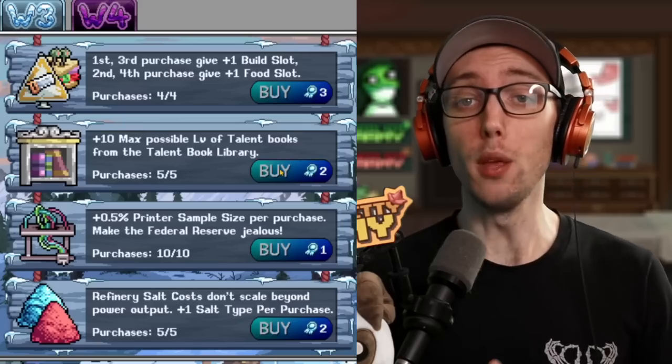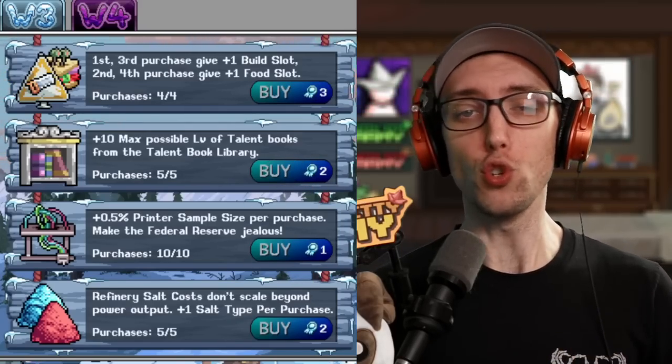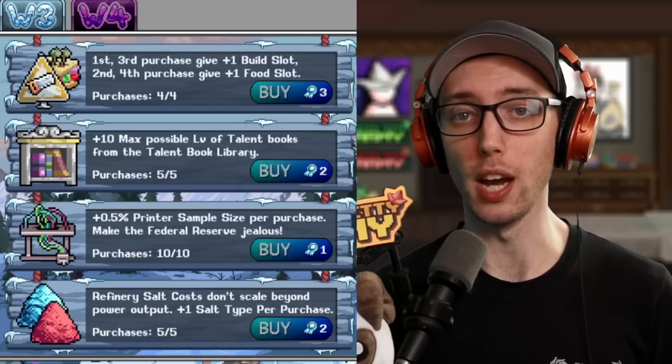So, pre-World 5. In the Merit Shop, there is an upgrade you can buy for up to five upgrades that will give you plus two max level talent books each time, so plus 10 in total.